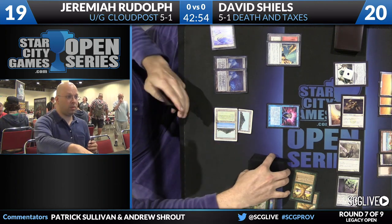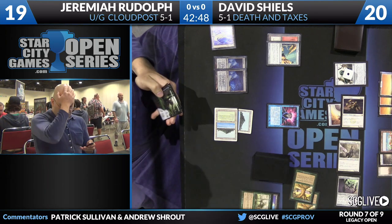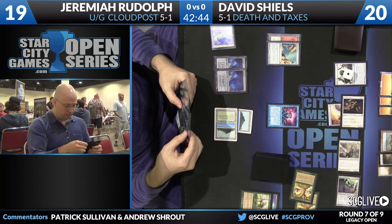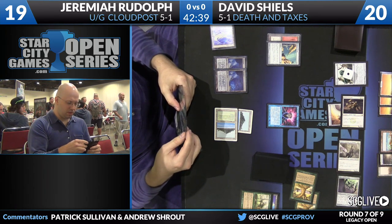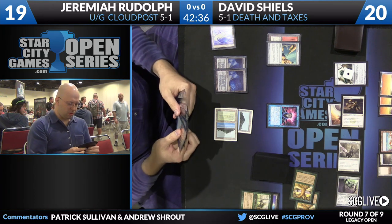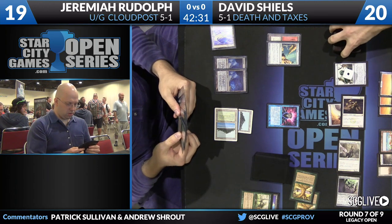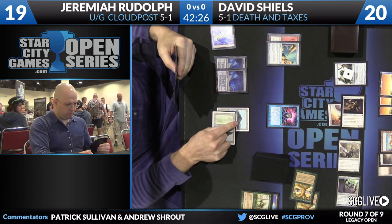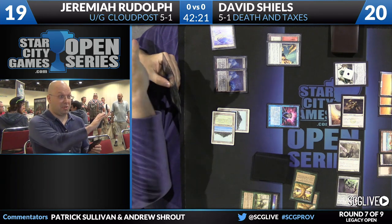Here comes the Brainstorm, floating some colorless — actually just paying the entire thing, paying the tax on Thalia. Equipment could actually take this from a two-turn clock to a one-turn clock, but that has to happen at sorcery speed. Jeremiah does have access to that second Crop Rotation, so if that were to happen, he could conjure up a Glacial Chasm and buy himself the time he needs. With this Brainstorm, Jeremiah has found Primeval Titan alongside Show and Tell. Primeval Titan is going to accelerate things; however, Jeremiah currently only has access to one green source.